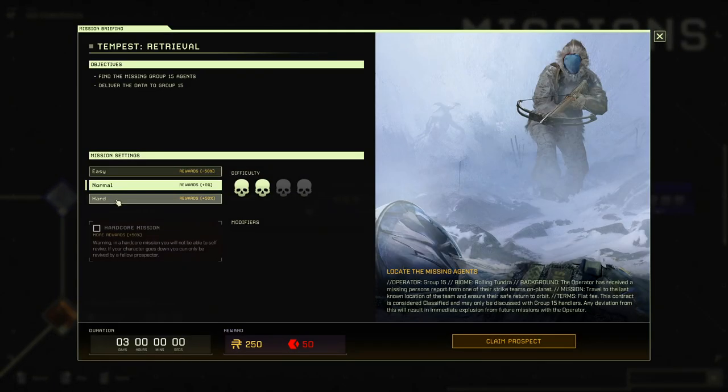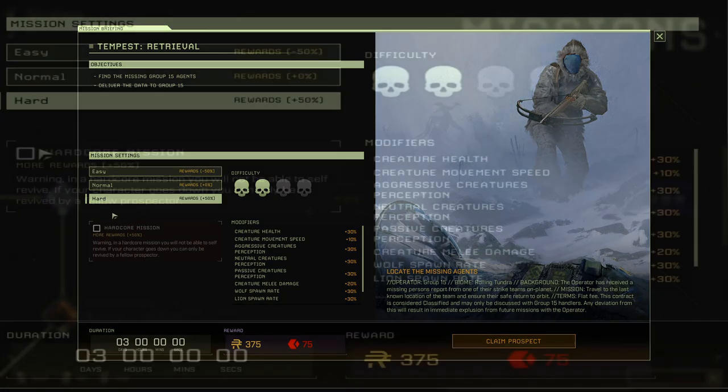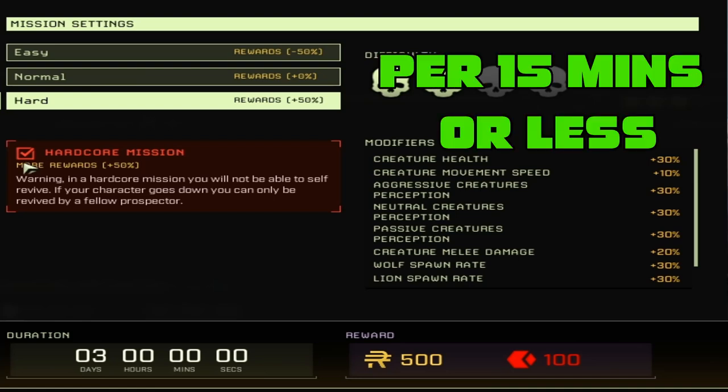Once you load up the mission, we're going to do it on hard and hardcore. If you do it on hard you get 375 ren and 75 red exotics, and you do have a chance to respawn if something goes bad. But we're going to do it on hard and hardcore — that's 500 ren and 100 red exotics per 15 minutes. Yes, 15 minutes.